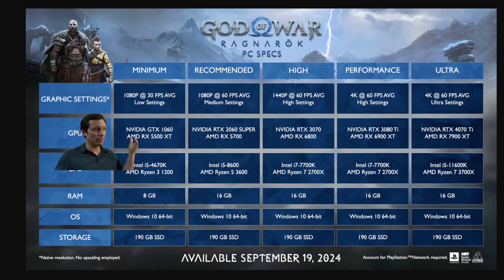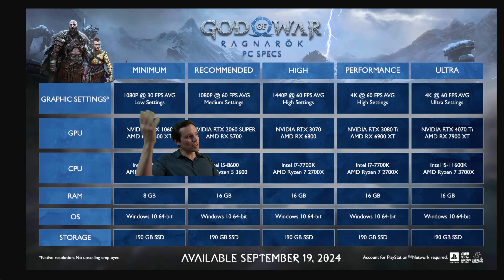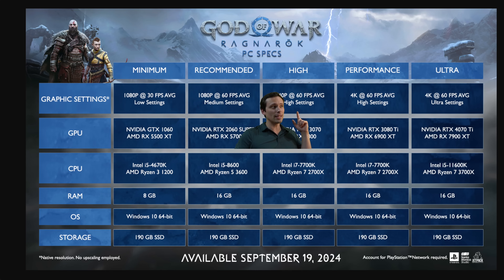Now looking at the recommended settings for medium settings at 1080p 60 FPS — I would assume that means averaging around 60 at medium settings. We don't know exactly what medium means here, but I would assume high settings are something close to what the PS5 runs at, and low settings may be at or below PS4 settings. It's hard to know for sure.